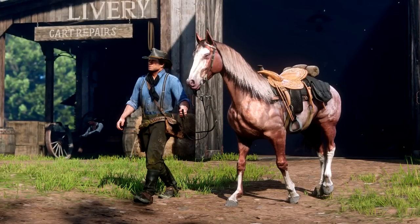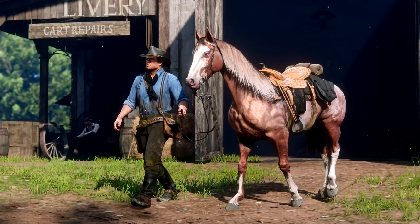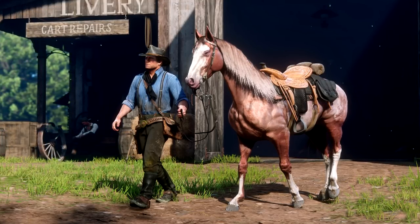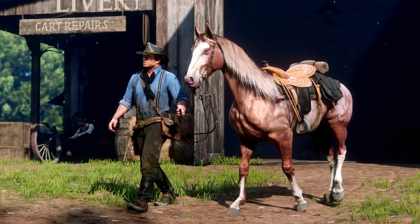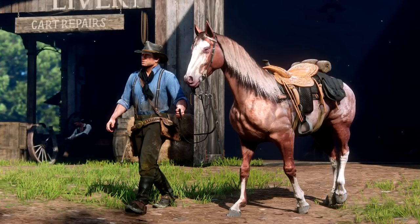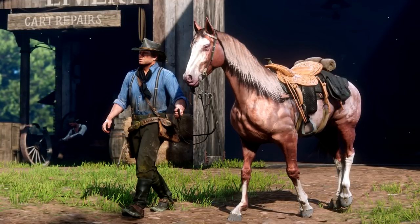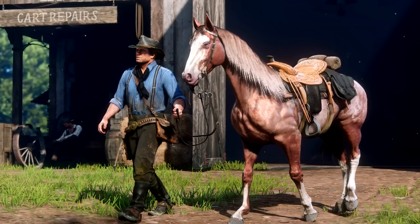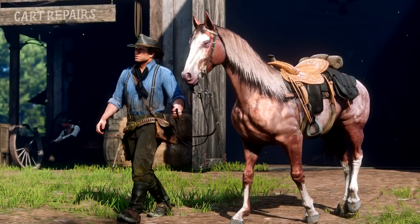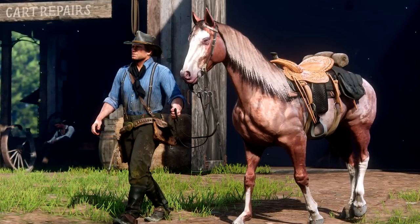You can see the stables in a screenshot, with Morgan leading a horse away after purchasing or storing it. Storing your horse regenerates its stamina and health. Consumables such as tonics can be given to your horse for temporary stamina and health boosts, just like they do for you. Other equipment you can craft or buy will further increase the horse's stats. Unlocking bonding perks and rewards is also mentioned, meaning your horse is more important than ever and you'll want to take good care of it.